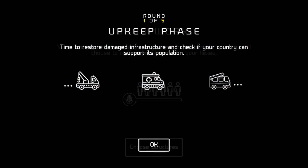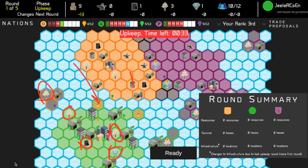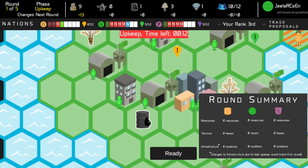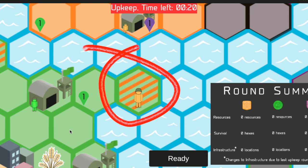Phase 3 – Upkeep. This final phase is mostly automatic. The upkeep phase is your chance to take stock of how you are doing and adjust your strategy for the next round. Your score will be calculated based on the quantity of resources and infrastructure you own, how well you have defended your territory, and the coins you have left. If your population has outgrown your food supply, you must choose which infrastructure to discard. You will also lose points for any of your home territory that is occupied by another player or destroyed.